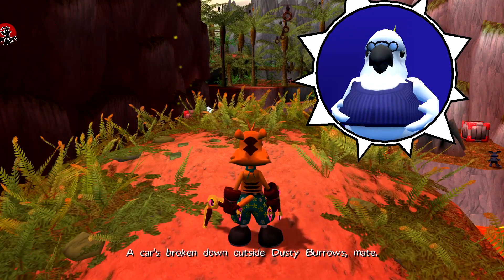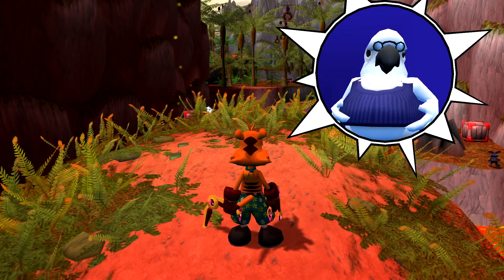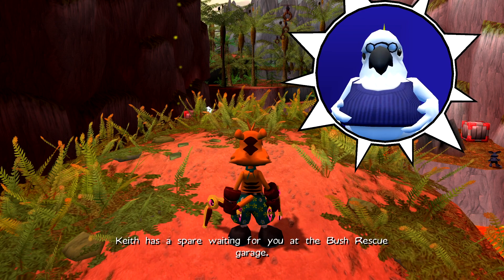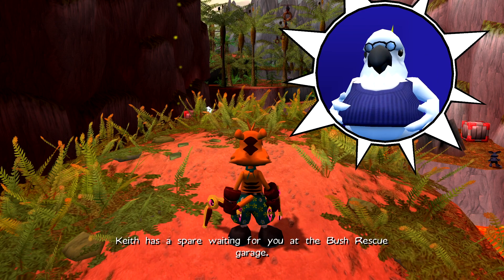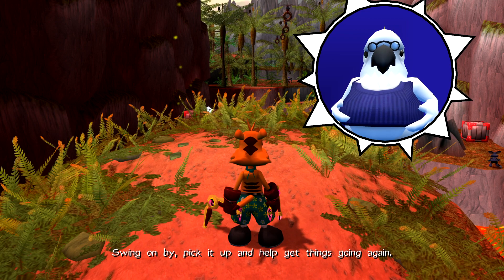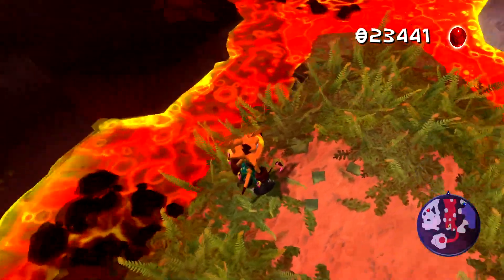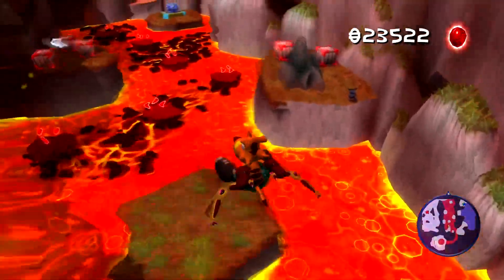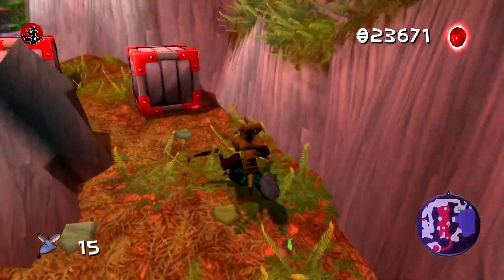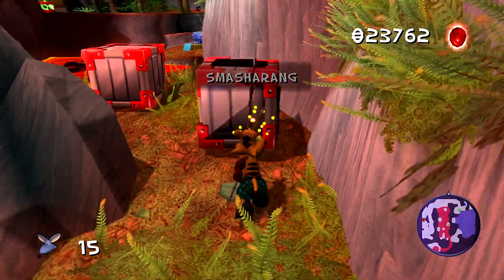A car's broken down outside Dusty Burrows, mate. Apparently the spark plug has packed it in. Keith has a spare waiting for you at the Bush Rescue garage — swing on by, pick it up and help get things going again. What an easy mission! Let's go backwards along the sides though and get all the little bonuses that are waiting for us.